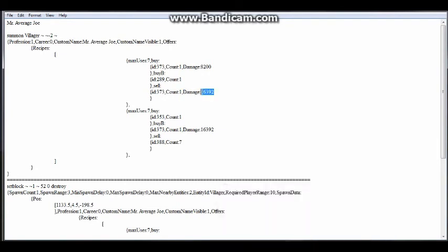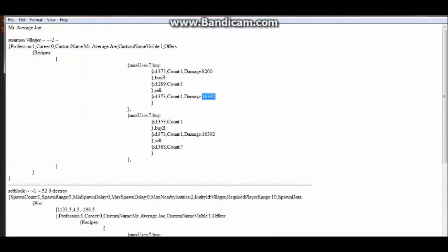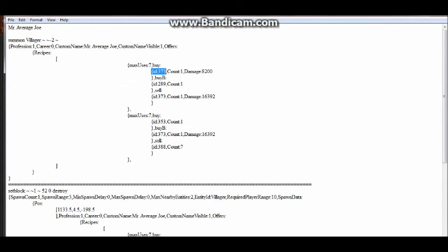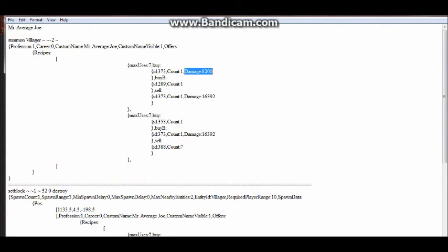So there you have it. If you want to make your villager trade you a throwing potion, this is how you do it. Go online to get the item ID information. 8200 — type this into the damage section and it'll give you this particular potion here. Don't type in 373 into the damage section; 373 is the water bottle and that goes into the ID section of your code. So here's the max uses, this is the sell, this is what he's buying from you. We put 373 as the ID — the first number — and then you need the second number to go in the damage part of the tag: damage 8200. That gives you the splash potion, and specifically the splash potion of weakness that you can throw. Happy minecrafting!